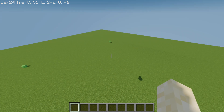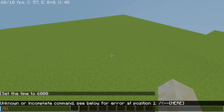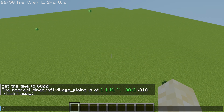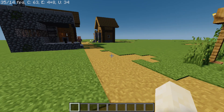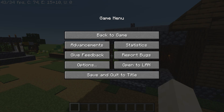Let's go try and find a village. Those are slimes. All I see is grass everywhere. Locate structure — village plains — here we go! Here is a village.